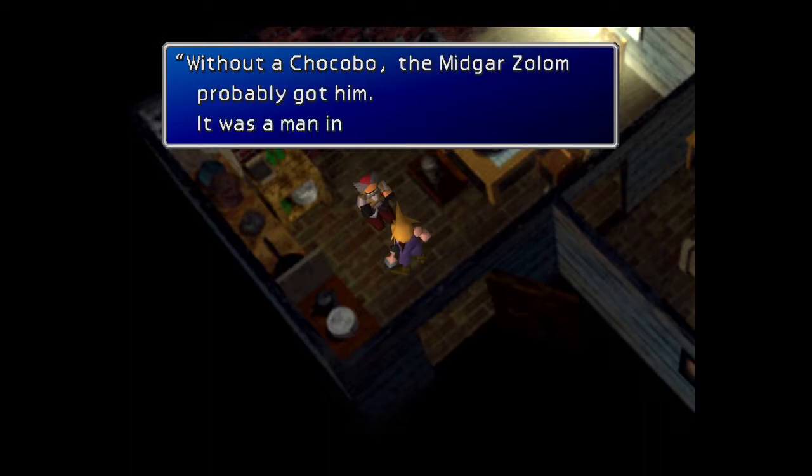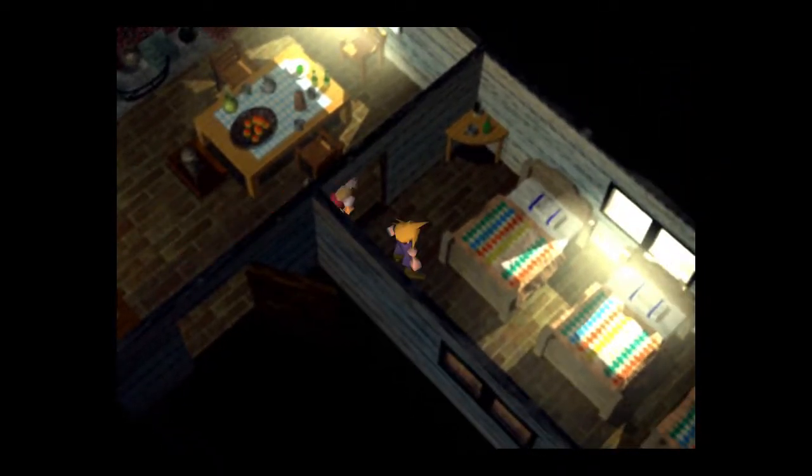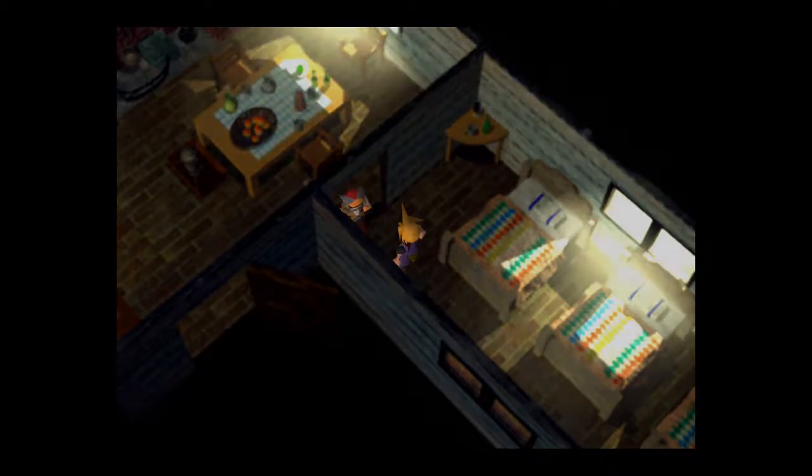Can I sleep here? Well, the Midgar Zolom probably got him — it was a man in a black coat. Can I sleep? Yeah, of course. You need the money, as per usual. You got to get paid somehow. People come in here and try to get their stuff — you need to get paid.